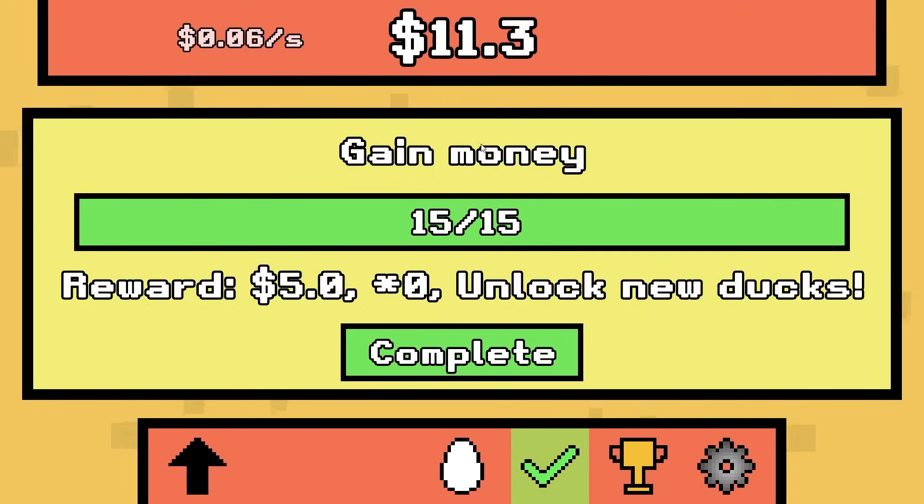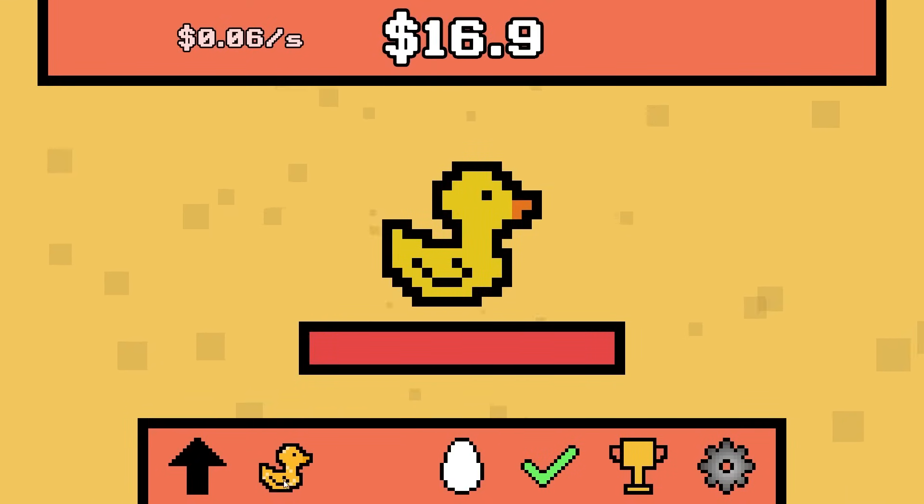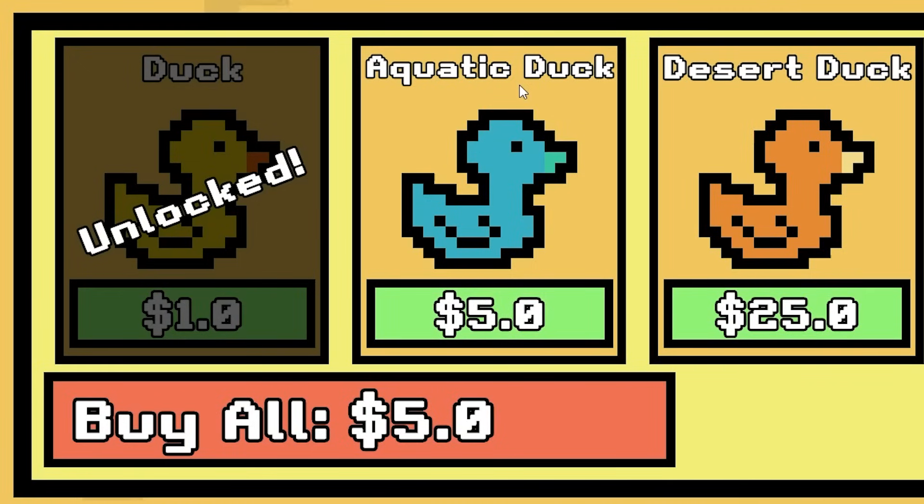I now have eleven dollars. We also completed the quest — nice. Now we have to buy ten upgrades and then we get another ten dollars, so I should have waited with my upgrades. What's this? Five dollars for the aquatic duck.